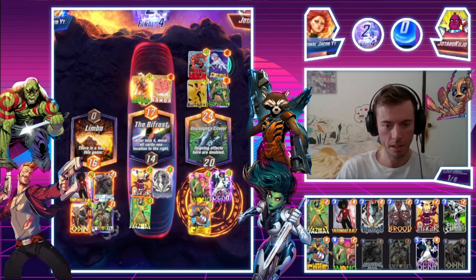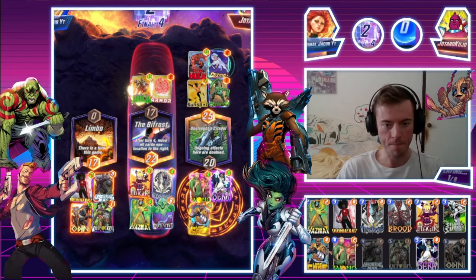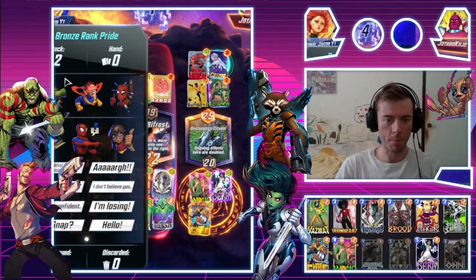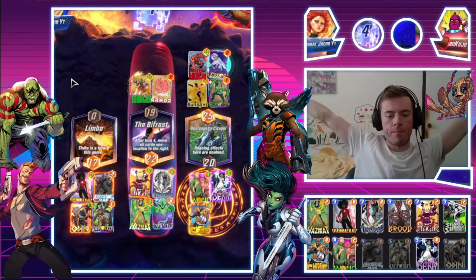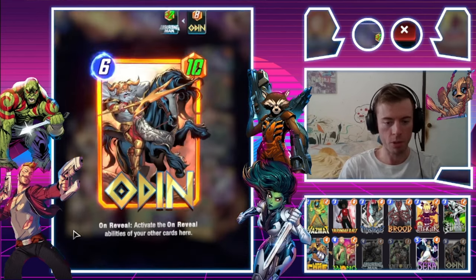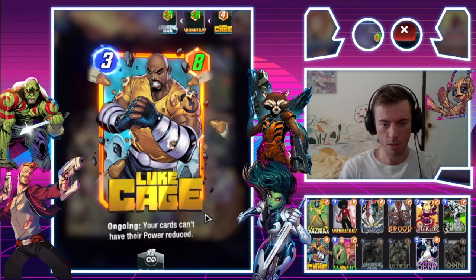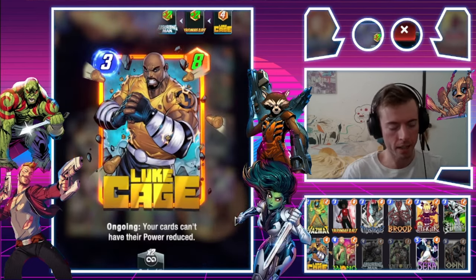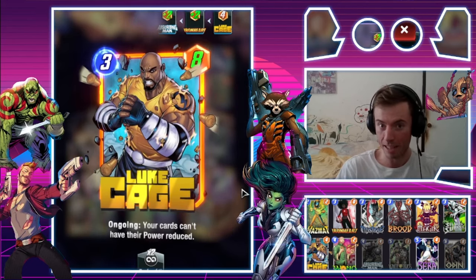Oh my goodness, I think we can do this — and we're straight into the middle. What a play! Even though the internet stuffed up, we still got him. Ironheart into Absorbing Man into Odin into White Tiger — still smashing it out with the Luke Cage Wombo combo. Excellent. Apologies for the internet connectivity, some days are better than others. Let's move on to the next match.